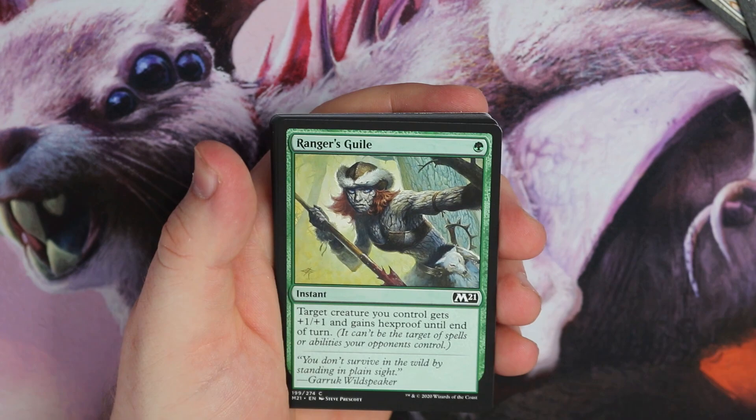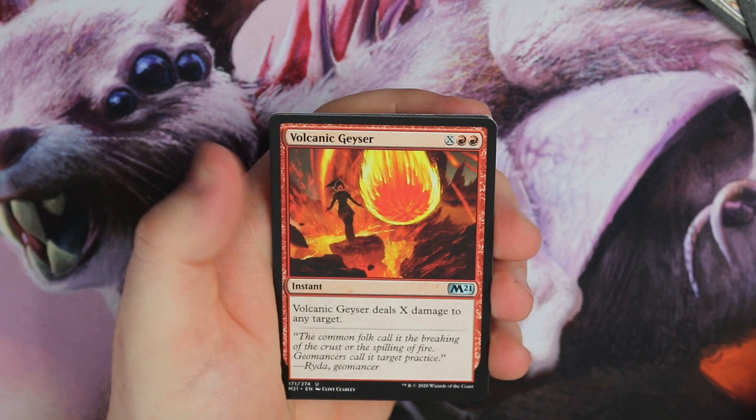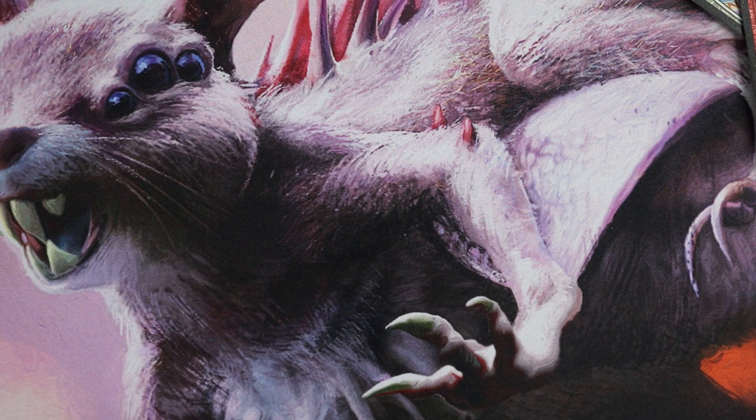That was a pretty sweet mythic — I think Massacre Worm is definitely going to see some play. We've got Scarring, Falid, Ranger's Guile, Finishing Blow, Watchdog — are you going to be building dogs and cats? Furious Rise, Meteorite of Volcanic Geyser. And Transmogrify is the rare — exile target creature, its controller reveals cards from the top of their library until they reveal a creature card and puts that card onto the battlefield. Could be an interesting deck to build around.